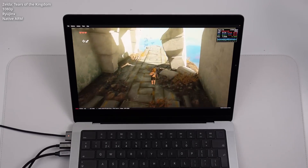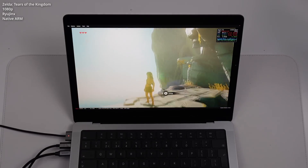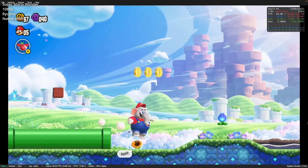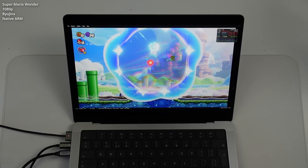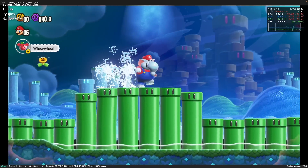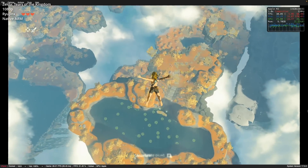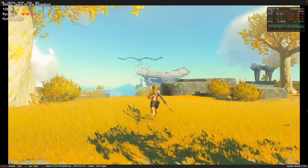Next we're going to be looking at Ryujinx, the Nintendo Switch emulator. Switch emulation on Mac is actually very well developed at the moment — partially because the Nintendo Switch is an ARM-based processor, and the Apple Silicon Mac is able to virtualize the Nintendo Switch operating system and hardware instead of doing traditional emulation. The performance on Apple Silicon Mac with the right software optimizations is surprisingly good. For example, we're running Super Mario Wonder, which is playing at 60 frames per second — pretty solid, especially considering the base M1 can't reach that frame rate. This is impressive considering the game only released a couple of weeks ago. A game like Zelda: Tears of the Kingdom is far more demanding for emulation — it's a really big open-world game and prone to a lot of frame drops, so we're only getting about 30 FPS running the dynamic FPS mod. It's still substantially better than the base M1 chip.